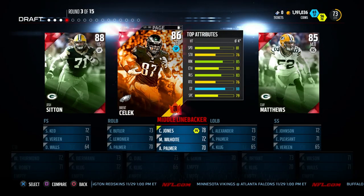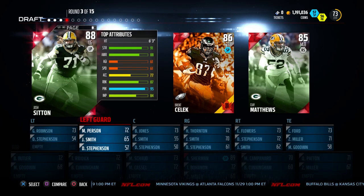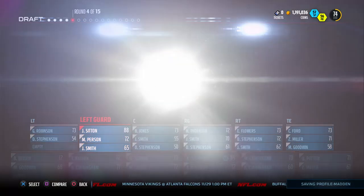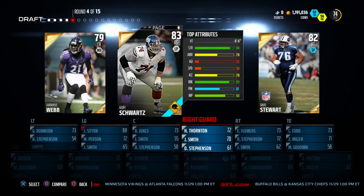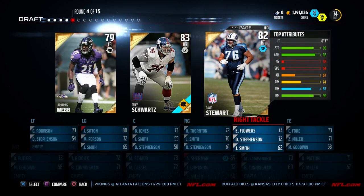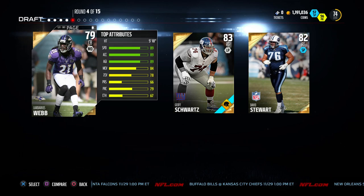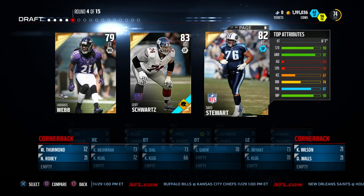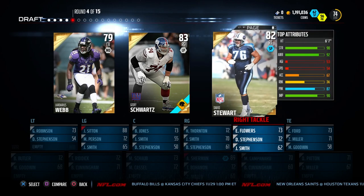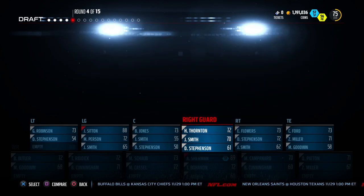Hopefully he can make us some plays. In this round we've got another middle linebacker with Clay Matthews — I'm not going to double up on the middle linebacker though. We are going to go with the left guard. I could have potentially gone with the tight end there but he was a little bit too slow for my liking. Next pick, not really too exciting — we're looking at some run blocking chances. I don't really like Ladarius Webb that much, so what we decide to go with here is Jeff Schwartz.